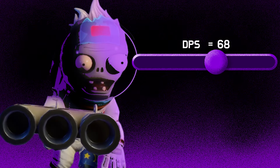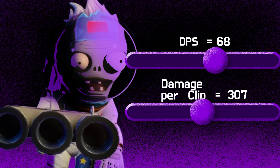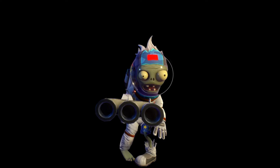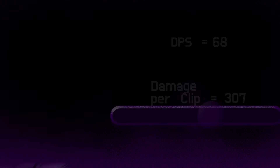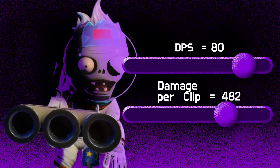A DPS of 68 and a damage per clip of 307 is still pretty solid, but apparently not solid enough — in the June 2016 patch his ammo was increased by 25%, and later in September 2016 his damage per shot was increased by almost 25% as well. No idea what compelled them to do that, but now our Astronaut is way better without upgrades than he was with them at launch.